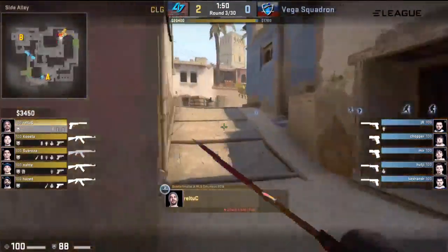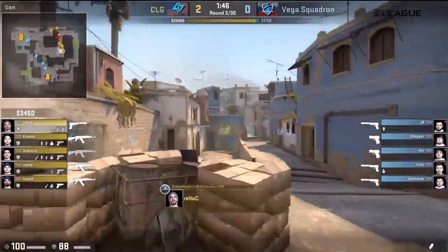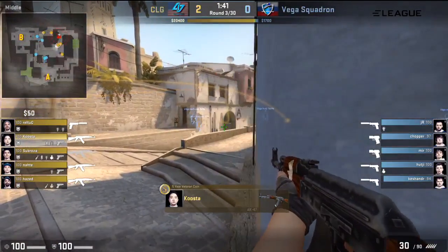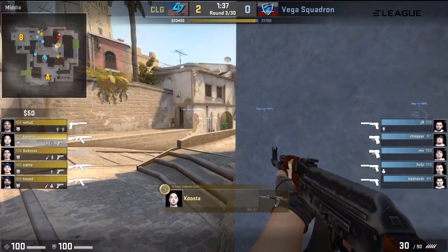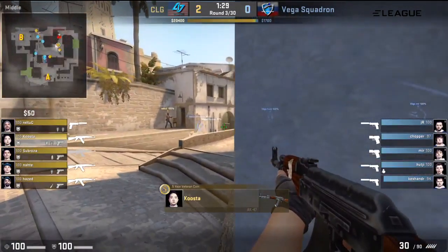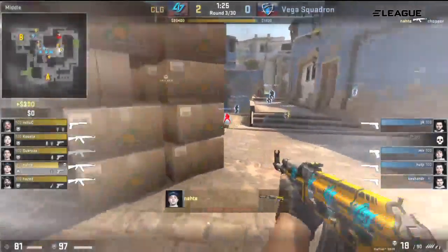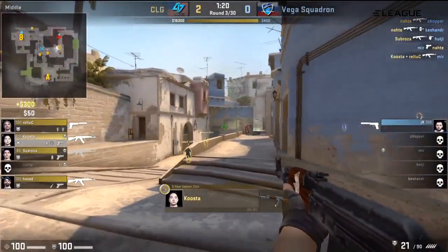We'll see what the buy looks like in the buy round, but for now it is the honest eco from Vega Squadron. HUTG with high explosive grenades — that's about all they have to shout about at the moment. They could use that pot flash over connector to triple peak mid if that's what they want to do. There's no ramp play — in fact, A has been more or less abandoned by the CT side. And there's that flash on short, so it will be a triple peak coming out. Spray is good, and the round has been neutered.